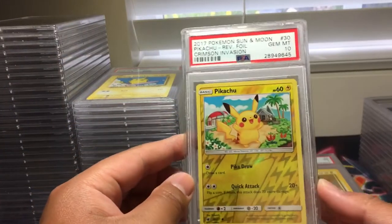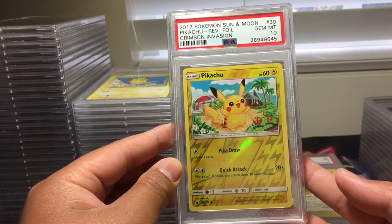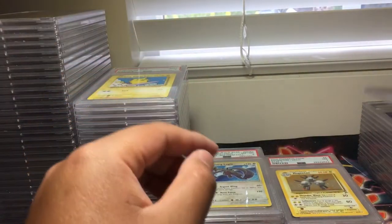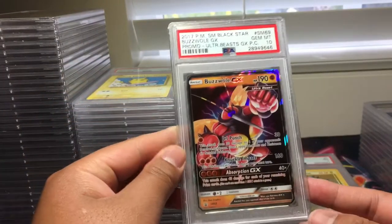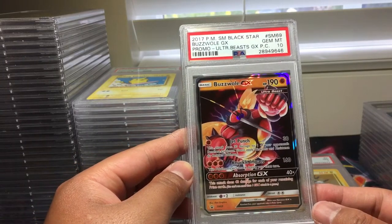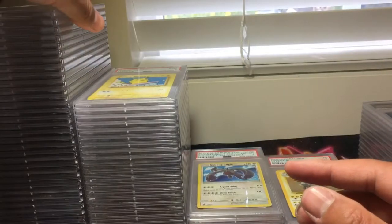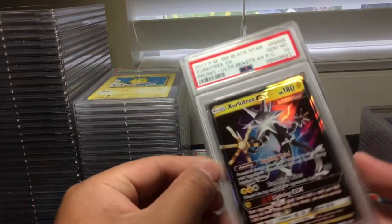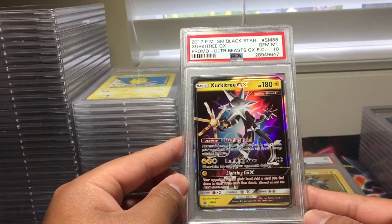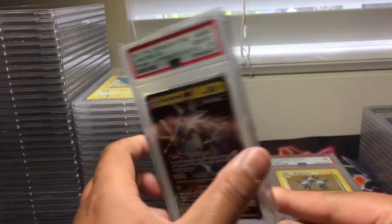Magneton base set / base set 2, PSA 7. We got a Kommo-o, PSA 10, from Crimson Invasion. Reverse holo Zoroark from Sun and Moon Promo No. 89, we got PSA 10. Wow, that's good — a lot of promos are getting 10s, that's very nice. Pikachu from Crimson Invasion with a big head, reverse holo, PSA 10. Very nice. Buzzwole GX, PSA 10 — Sun and Moon Promo No. 69.